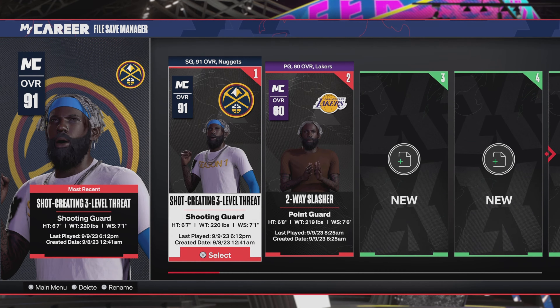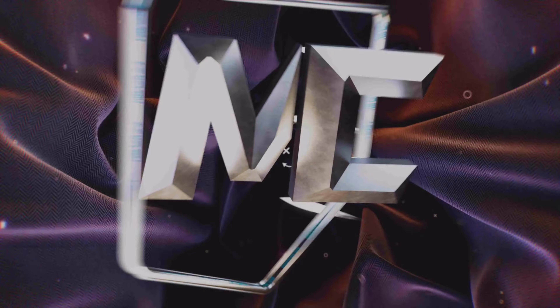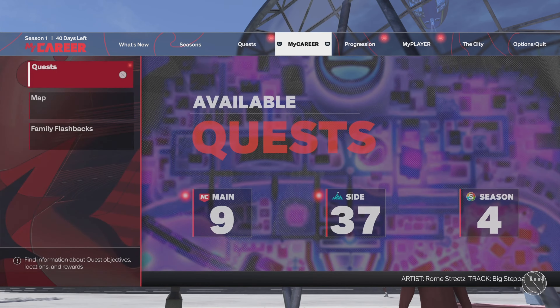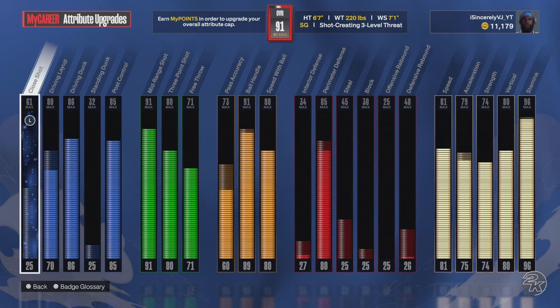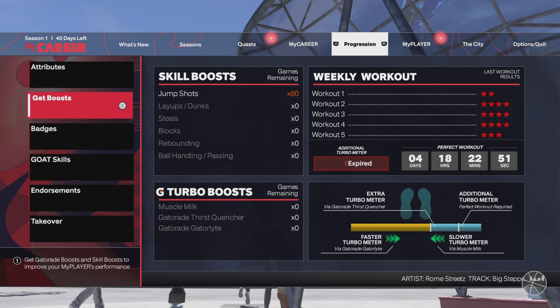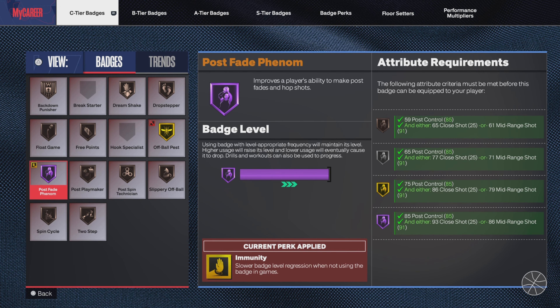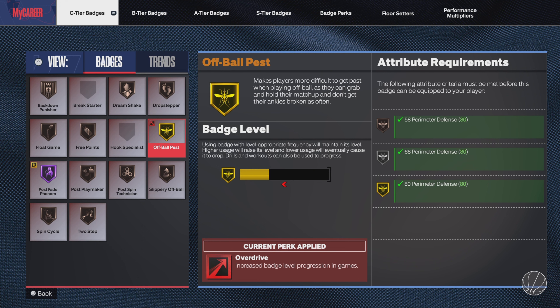We're on MyCareer which is an easy way to grind badges. As you can see the badges: Post Fade Hall of Fame, Off Ball Pest — I've used that in 2K23 and most 2Ks. It works well when you're guarding someone off ball and they try to cut to the rim.